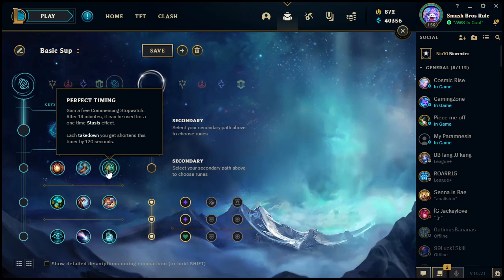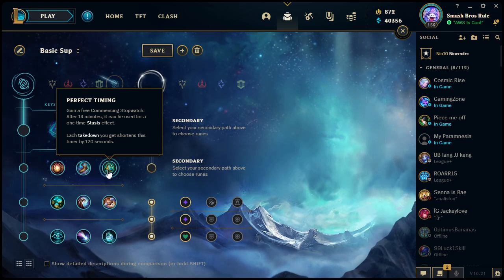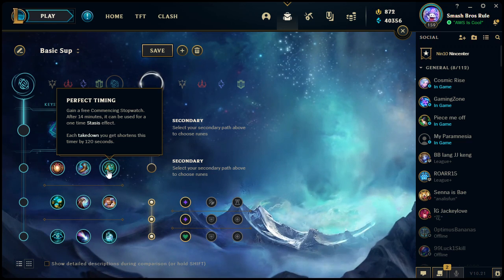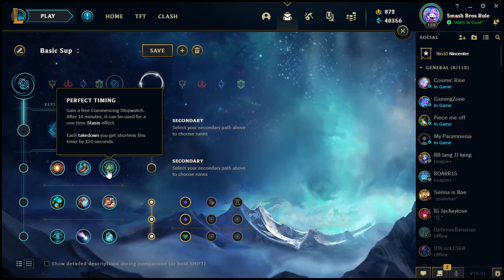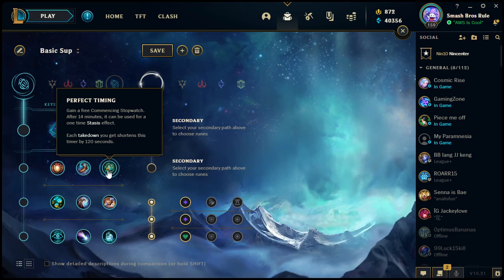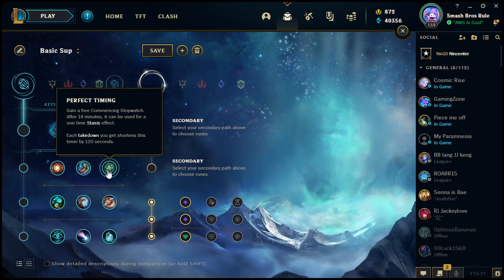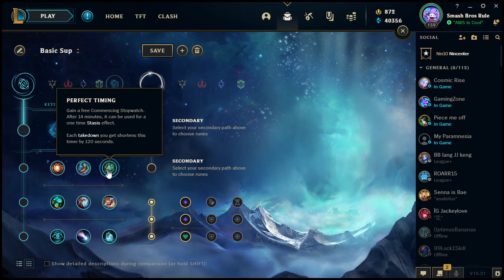Perfect Timing: you get a free Commencing Stopwatch after 14 minutes that can be used for a one-time stasis effect. Each takedown shortens this timer by 120 seconds. This is essentially a one-time-use Zhonya's Hourglass, which can be super useful and surprising — the enemy isn't expecting it. You could save yourself or avoid a tower shot by using your stopwatch. The only problem is it comes at 14 minutes, which is fairly far into the game, but each takedown cuts it by two minutes. The stopwatch only works once, unlike Zhonya's which has a cooldown to be reused.